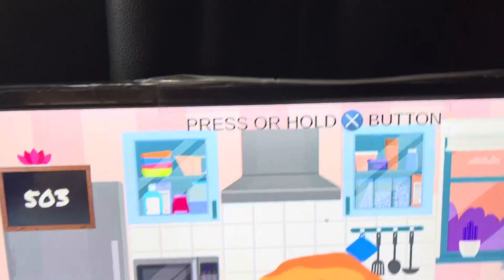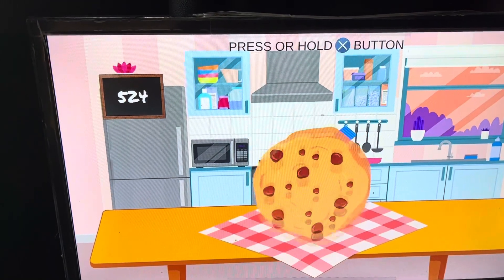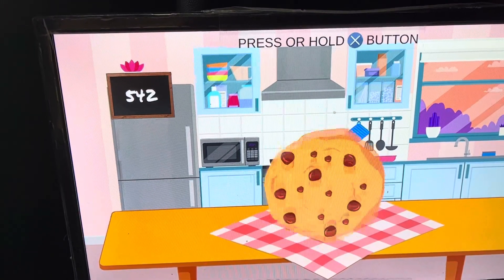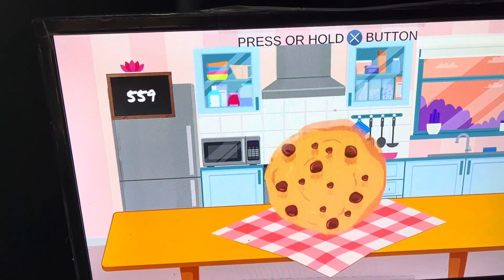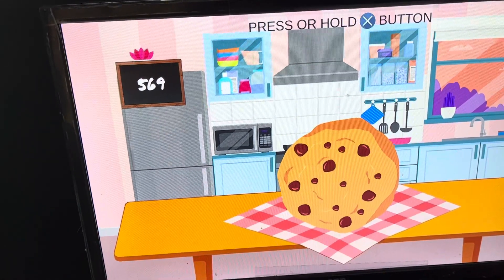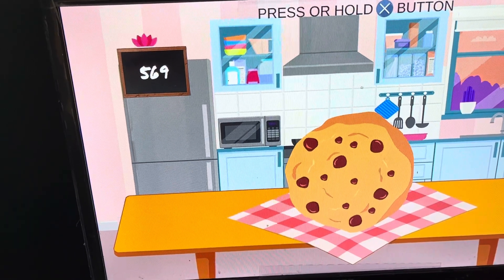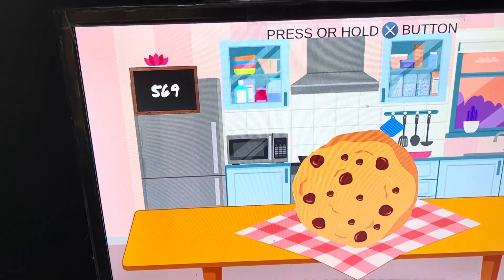As you can see right there, it says press or hold the X button. You do that 500 times and you get yourself your platinum trophy. Like the other jumping games, it's pretty simple — you just press and hold X, and since it's a turbo game you'll probably get the game done in about a minute, minute and a half, maybe two minutes at most. Until the next video, have a great day everybody.